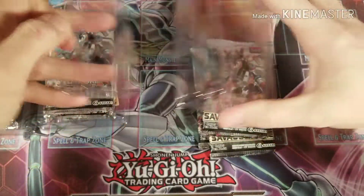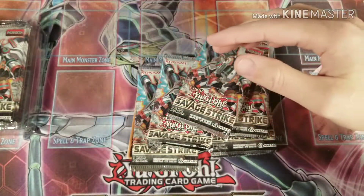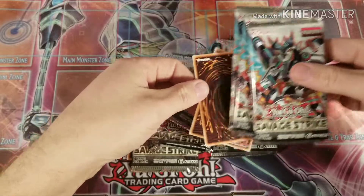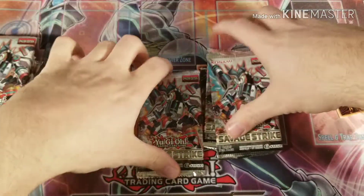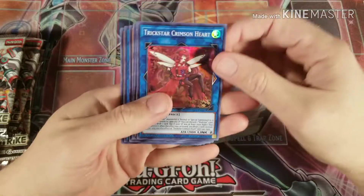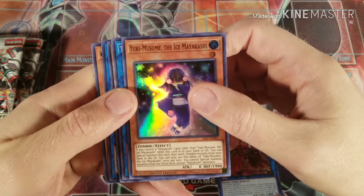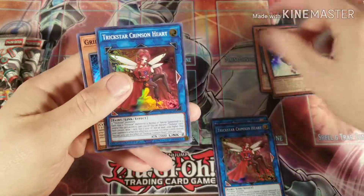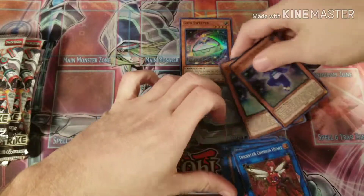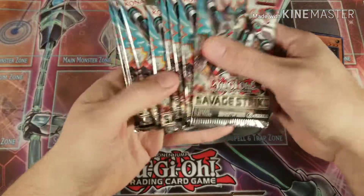Alright, we're going to be opening nine packs here. Let's see what the super rare variants are. We got Crimson Heart Trick Star, Myakashi, another Trick Star, another Myakashi, Trick Star, and Grid Sweeper — so two Myakashi, three Trick Stars, and one Grid Sweeper out of nine packs.